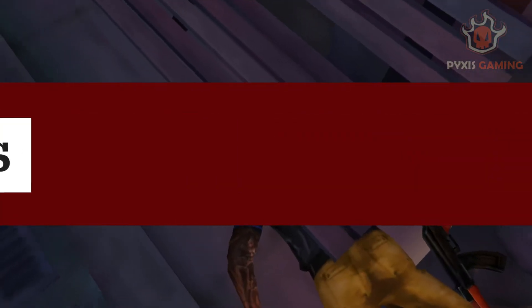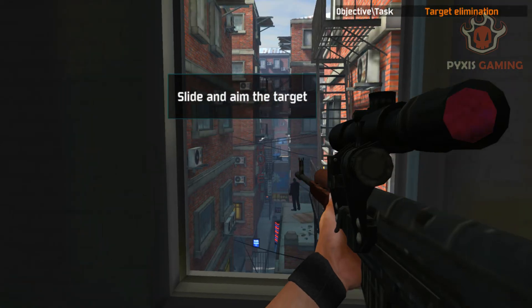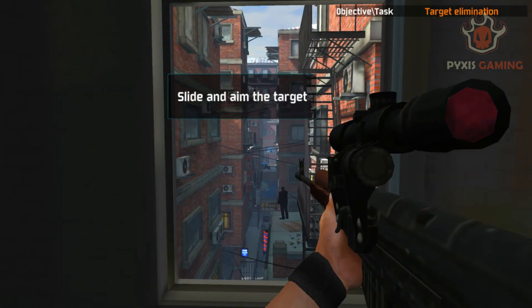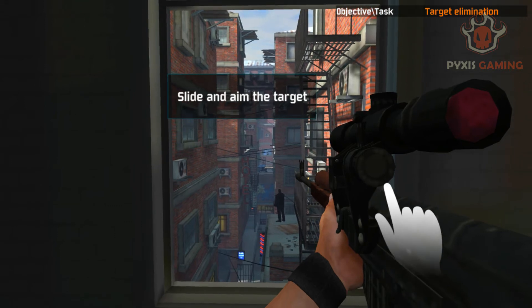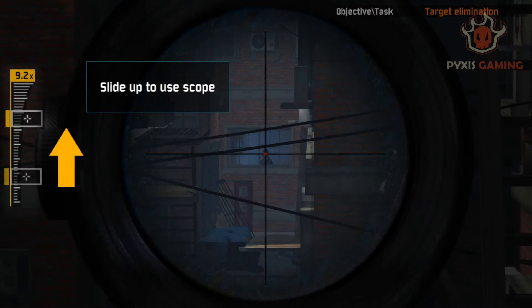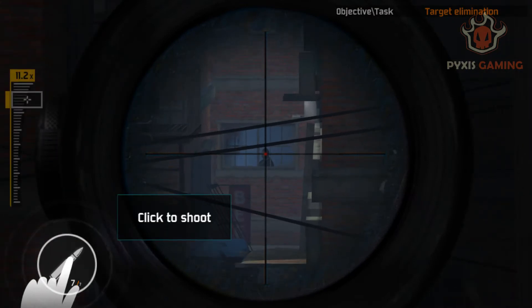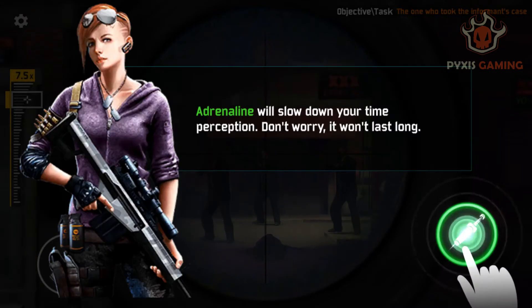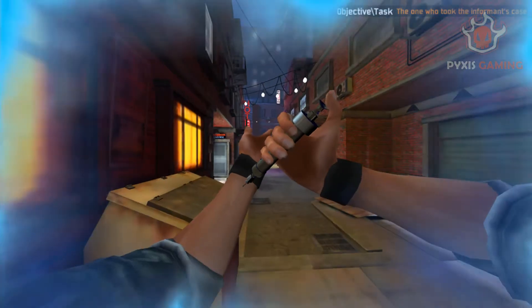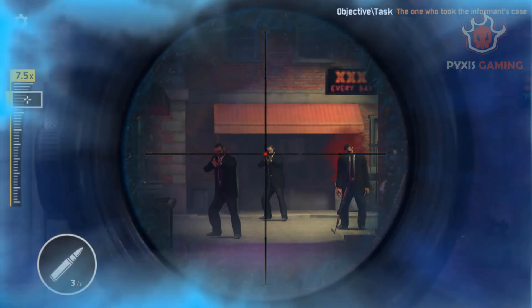There are four controls available in the game. On the screen, the right side touch has gun sliding and target aiming. The left side has a scope. The left bottom side has a shoot button. On the screen, the left side also has an option, which can be used by the player for gaming time and multiple targets.